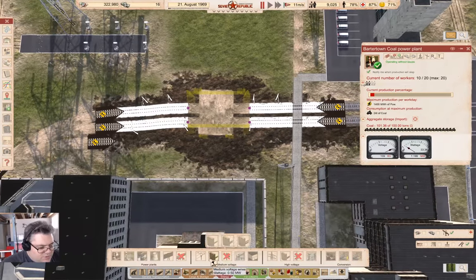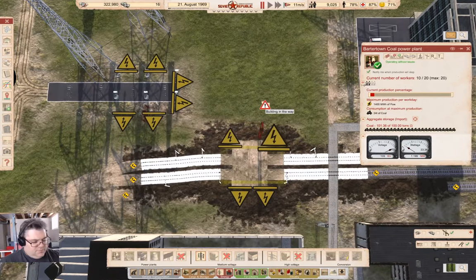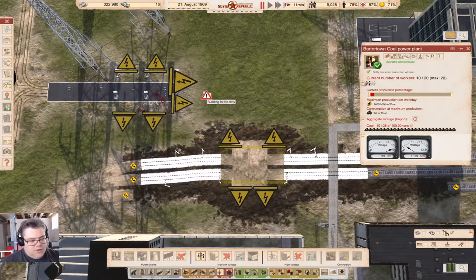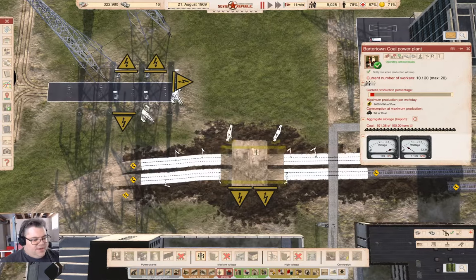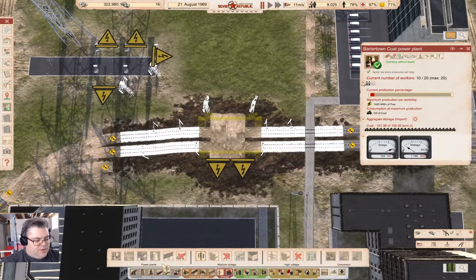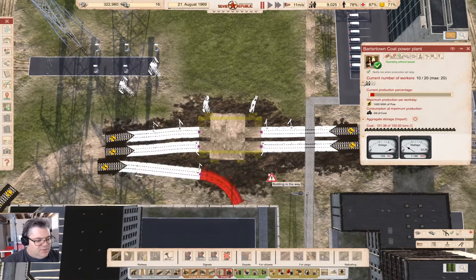Before I get too much further here, I'm going to connect two of — oh, come on. Building in the way. Okay, I can connect that and that. So I'm going to connect two of them. That'll give us four megawatts potential. Then we can go in here, grab this, and it can come in like this. We'll build those.